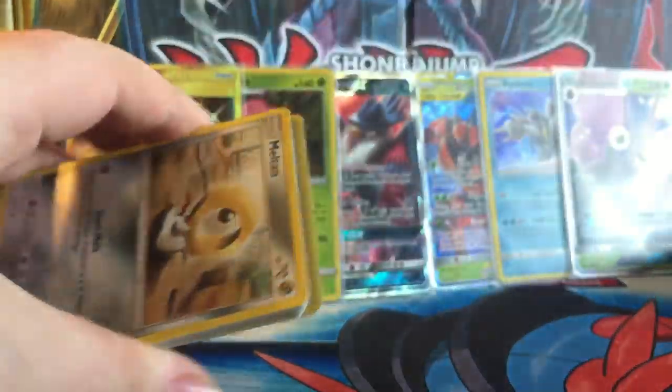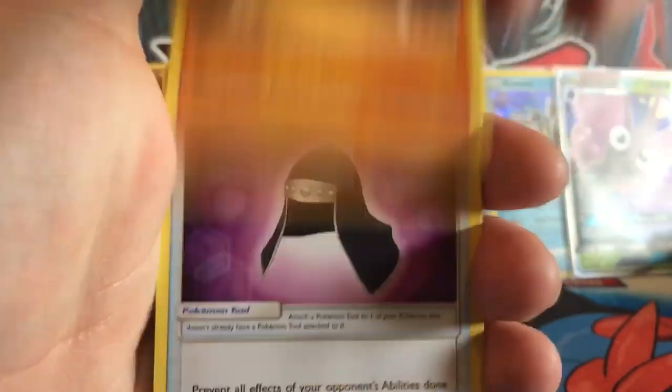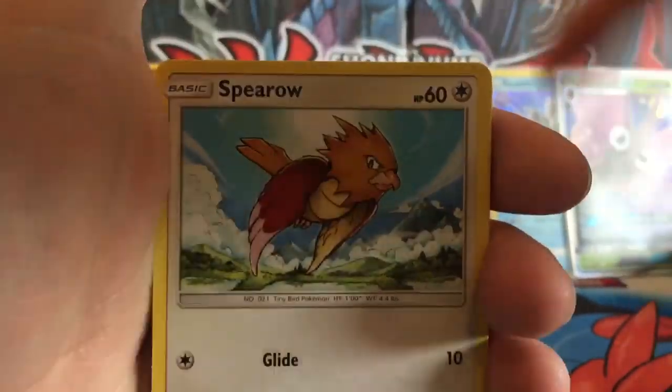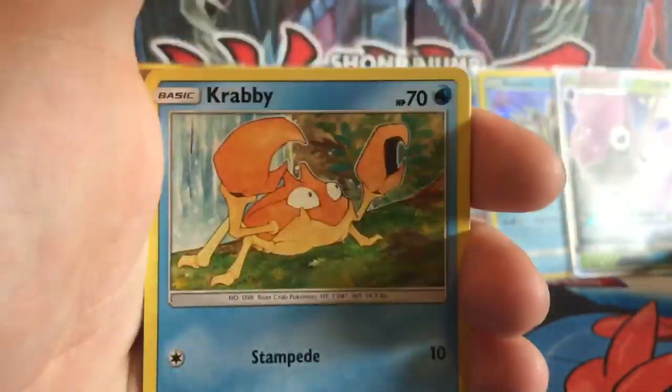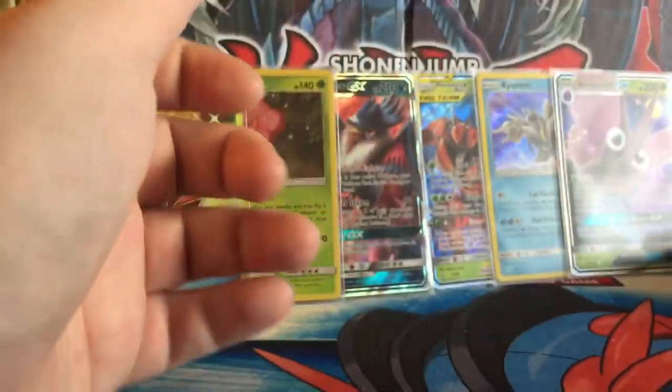Code. One, two, three, four. We have a Psychic Energy, Ty Rogue, Stilty Hood, Shadow, Meltan, Spearow, Lickitung, Litton, Crabby, Reverse Sanctuary, and the rare Gengar. Not too bad.